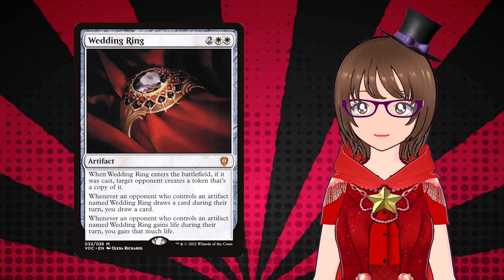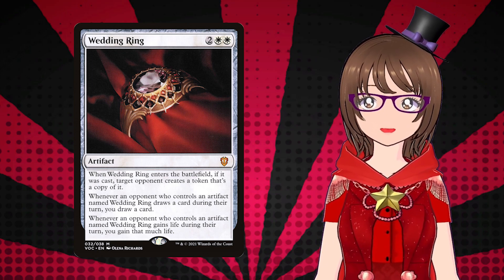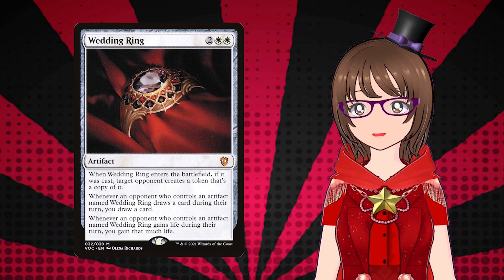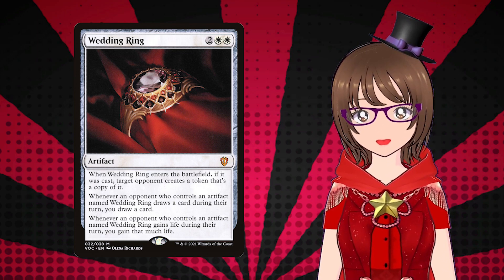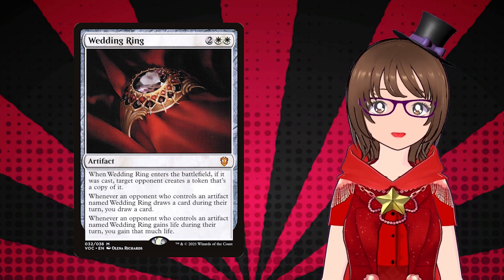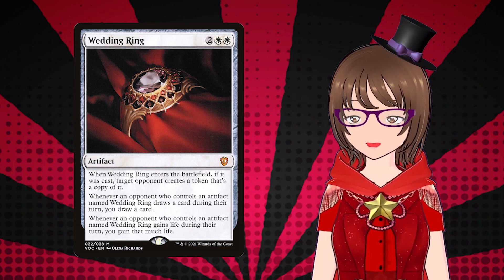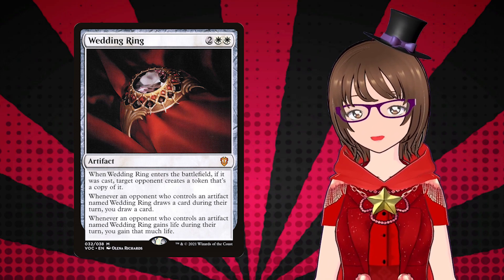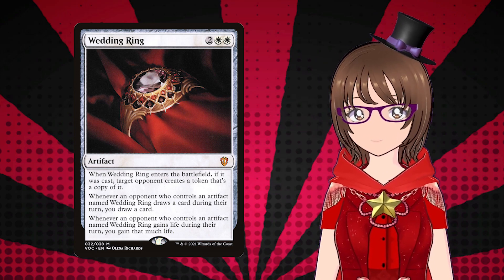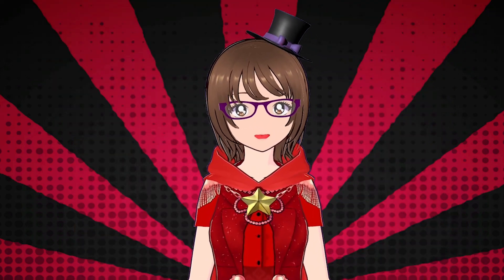Wedding Ring is quite possibly the ideal commander card — it's weird and it takes a bunch of readings to fully understand everything it does. Wedding Ring is two and two white for an artifact that, when it comes into play, you give an opponent a copy of it if it was cast. It has two abilities that basically bundle into: if you or the opponent you give the Wedding Ring to draw or gain life during your own turns, the other person gets that effect as well. For example, if I attack with a five-power lifelink creature, my fiancé in question gets five life. Then once it gets to their turn and they draw a card to start their turn, I draw a card. It's a funny card that kind of looks a little group-huggy, but if you're a deck that mostly plays during your opponent's turns, you'll mainly be doing these things on any other turn besides your own — it'll quickly end up benefiting you more than anyone else. Plus, you can bounce it and put rings on everyone and form a very complex polyamorous relationship. Love wins! And with that, that's all the set booster exclusive commander cards in Midnight Hunt and Crimson Vow.